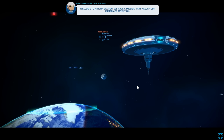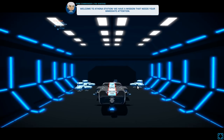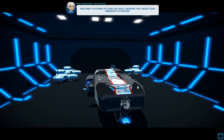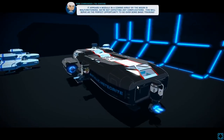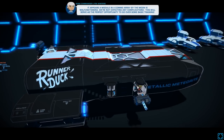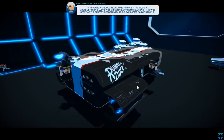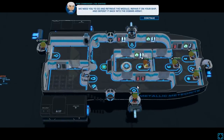Welcome to Athena's Station. We have a mission that needs your immediate attention. I like the look of that ship. It appears a module in the comms array on the moon is malfunctioning. We're not expecting any complications. This will serve as the perfect opportunity — we need you to go and retrieve the module.